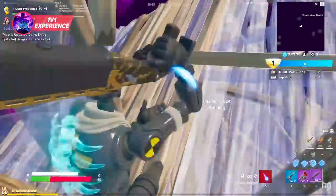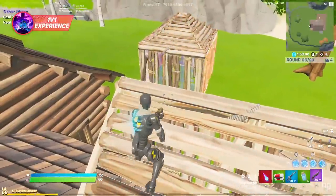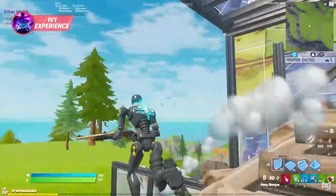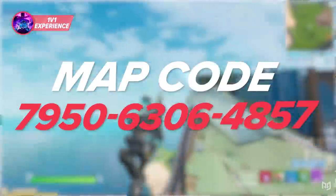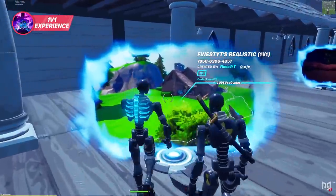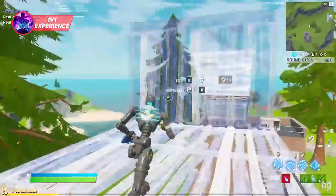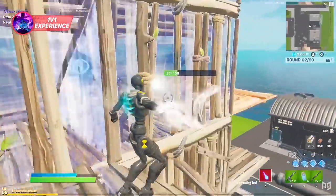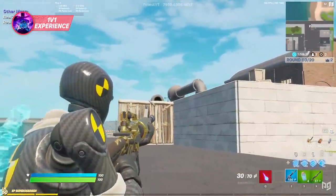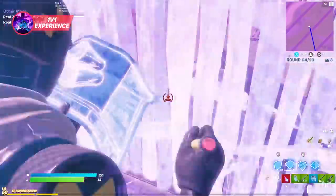Nothing teaches you to counter better players quite like playing them. We recommend doing realistic 1v1s in creative, which replicate a real fight and are the most realistic form of creative practice you can get. The map code we recommend is by a YouTuber named Finest: 7950-6306-4857. You'll load into a 1v1 area meant to replicate a real spot on the map and play it just like you would in a real match. The great thing about realistic 1v1s is that materials are limited, build spam isn't rewarded, and weapons resemble actual loadouts you'll be using — everything is built to be like the real game.